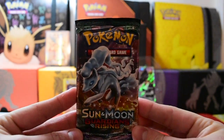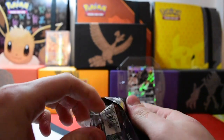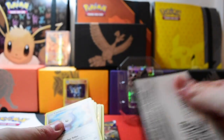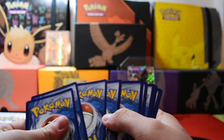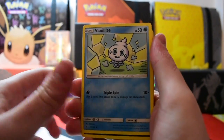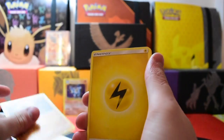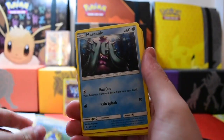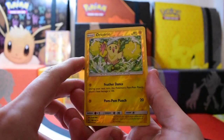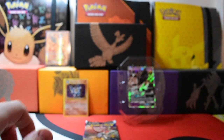Next up we have Guardians Rising — that Alolan Ninetales on the front — let's hope there's something good. We have Castform, Vanillite, Murkrow, Salandit, Nosepass, Energy, Hala, Marini, Whimsicott, Ocoyo, a Reverse which is very nice, and our rare is a Talonflame. Not a bad reverse, very nice.